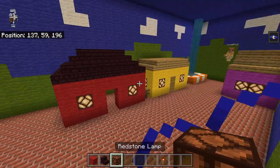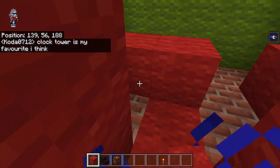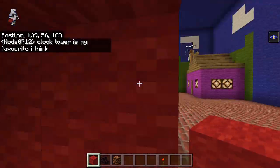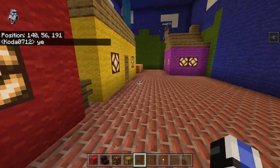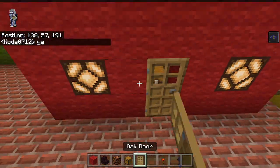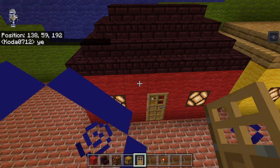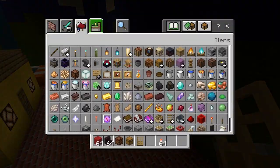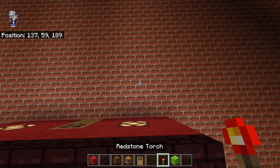There we go. We just need to make the little space for the chest — this is one of your favorites, right? We can add in the chest and then the door and there we go.